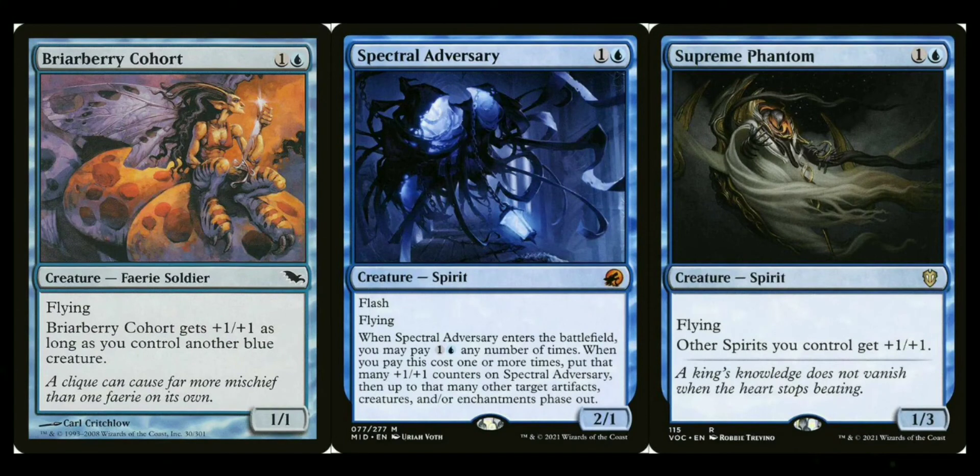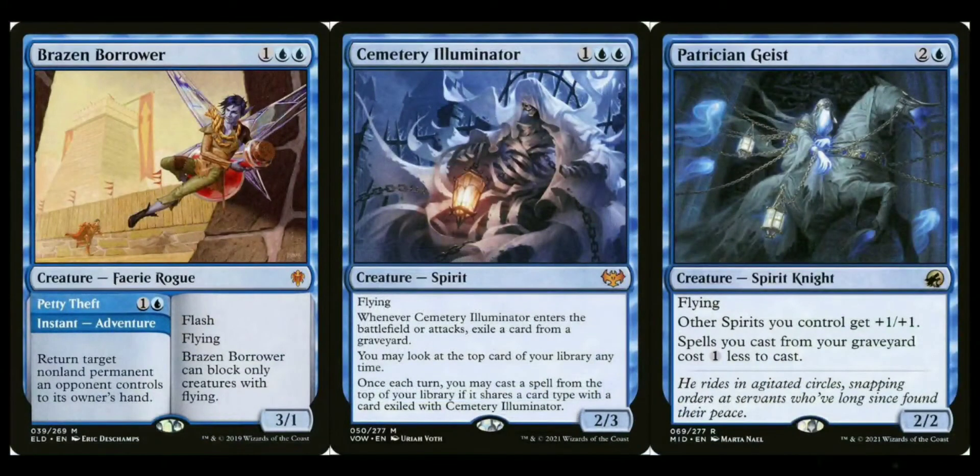For the two-drop, if you want to go full aggro, try Briarberry Cohort — it's a one-one for two mana that gets plus one plus one if you control another blue creature. Spectral Adversary is a mythic two-one flyer with a lot of useful abilities on entry. You can also shift into spirit tribal by adding Supreme Phantom, which gives all your spirits plus one plus one. Note that Spectral Sailor is a spirit, so it fits that strategy well.